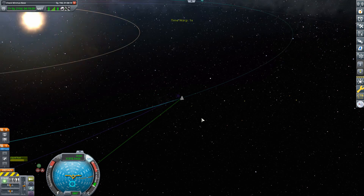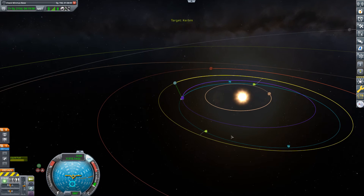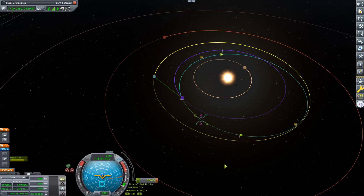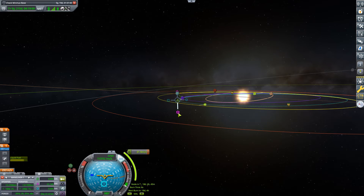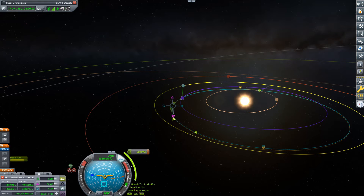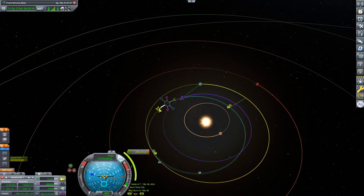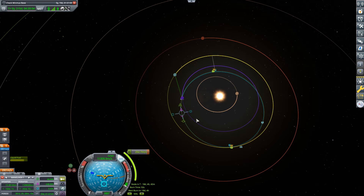We are now orbiting the sun once again and it is time to see what we can do about getting a Kerbin intercept. We'll set Kerbin as target and I can see that we're coming north of Kerbin's orbit. Now you don't need to match inclinations, so rather than putting a maneuver at the ascending node, it will be cheaper and just as easy to put the correction about a quarter of an orbit ahead of Kerbin. You can see the AN coming towards where our apoapsis is, showing where the orbits cross. So a little prograde, a little normal — but we are not getting an intercept just yet.